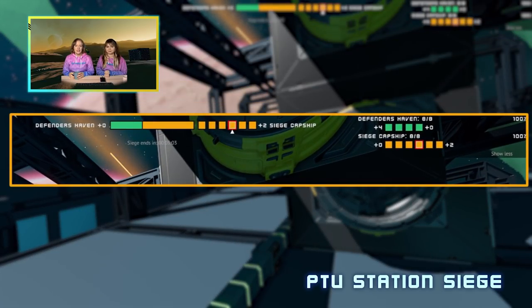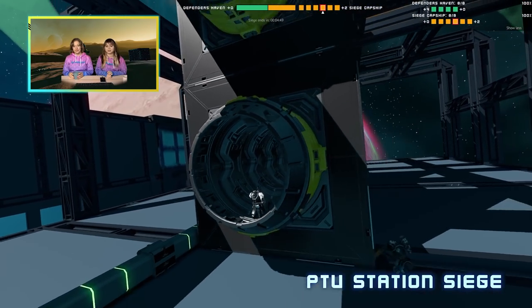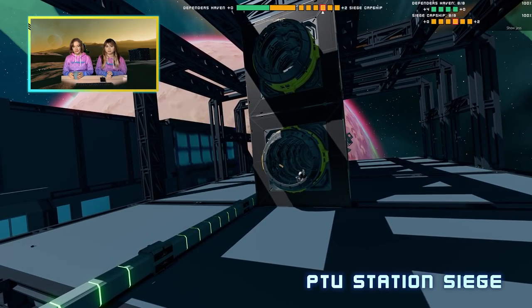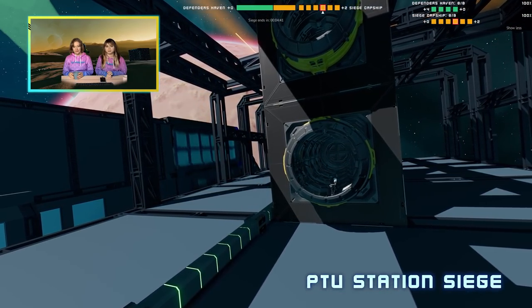During the siege you can see in the top right corner how the siege is progressing. The little squares represent the different capture zones that both the station and the capital ship are divided into. The arrow shows which zone you're currently in and the red area around the square indicates a zone being under attack. Once the progress bar has been fully filled, a zone will be captured and once enough zones have been captured, the ownership of the station will transfer and the attackers will become new defenders.